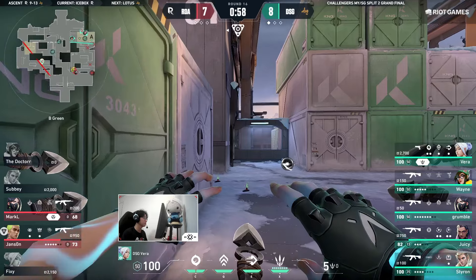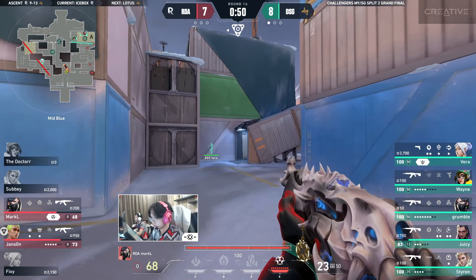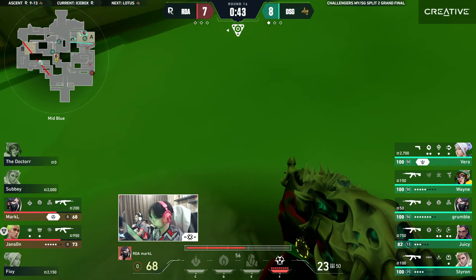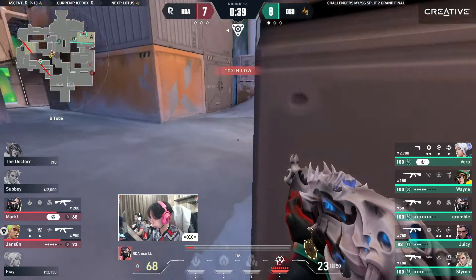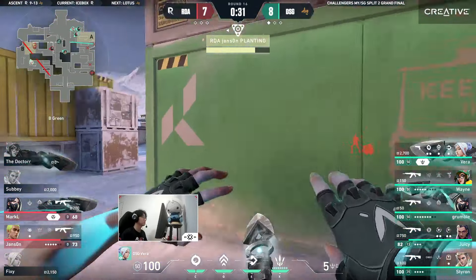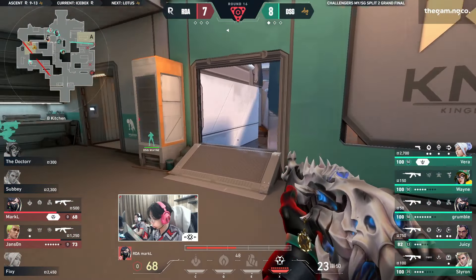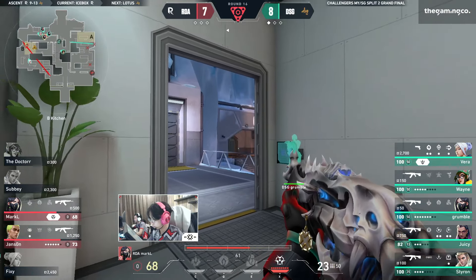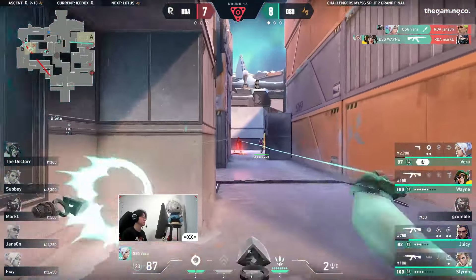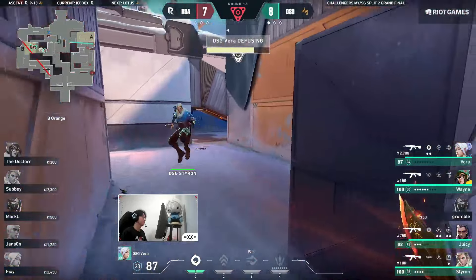Vera is here, hasn't moved a single inch — trying to catch if anyone from RDA quickly runs to the other side. For RDA there's still a lot of time to work with. If they're able to catch them up and play these 1v1s well, they've done it before — but the Alarm Bot spots them, gives an alert to DSG. Wingman planting. Vera playing in from main — they have no clue he's there. Slowly the other members of DSG take up that space. Markel trying to catch one in the midst of the rotation, plays this close corner — finds Grumble, quickly pivots away. Vera for one and so does Wayne.